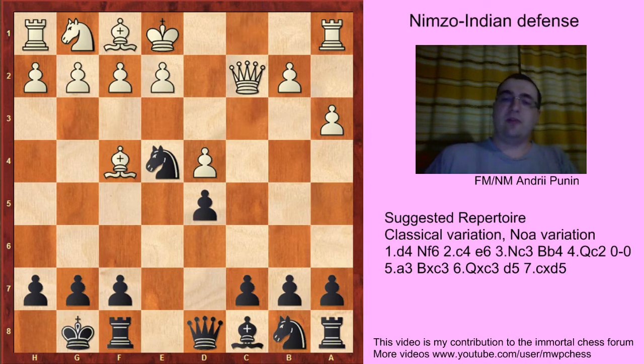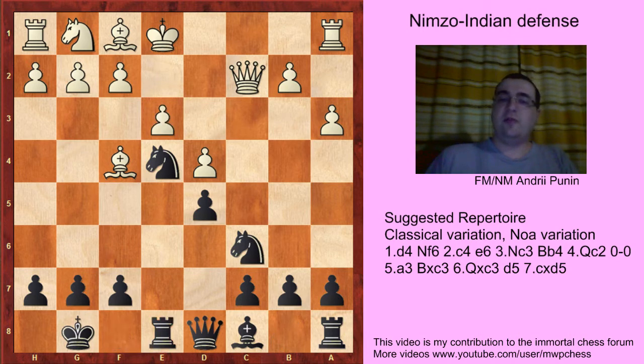After Bf4 (the main move), Nc6 and e3. Black plays Re8. The threat is at some point to take on g3 with the knight and take on d4. For example, Ne2 was played in Kotanjian-Zhao Xue, but here after Bf5 — a novelty — Black was better.